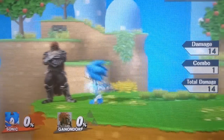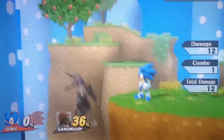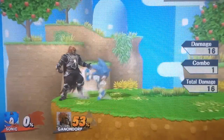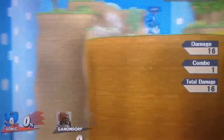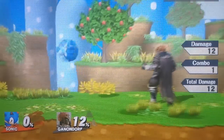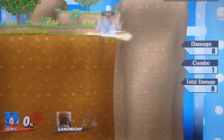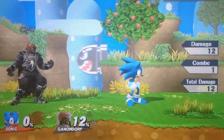Down smash is also a very good smash. The main reason is because you can use it for reading rolls — when the opponent rolls towards you, down smash, or rolls away, down smash. It has pretty good range and can be used quite often. Another good thing is that it can gimp people with bad horizontal recoveries, similar to Jigglypuff. When you use down smash, it will send the opponent way far to the right or left depending on where they are. This move can kill off the side around 160%, maybe a little earlier with rage. Most of the time you'll be using it to read rolls or gimp people with a really bad horizontal recovery.